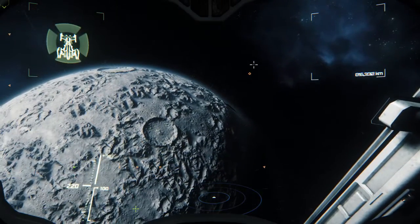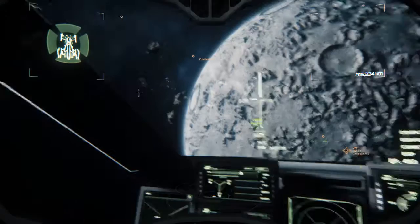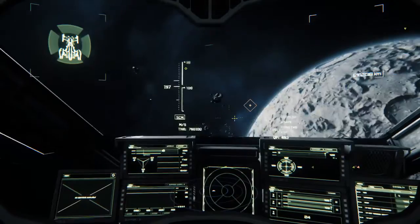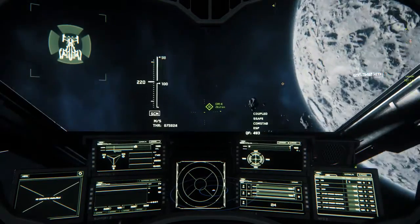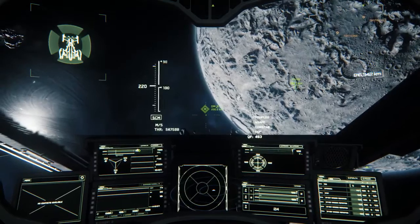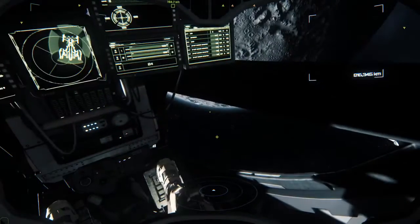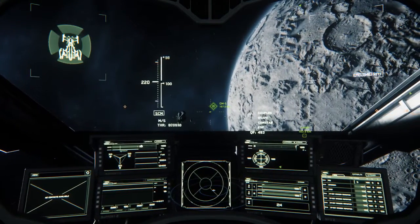Where we're going is Levski, that section labeled right there. We have to warp around the planet — OM5 should be around the other side. These are OM points — orbital markers — and they only show up if you have the planet selected as your destination. They're very useful because they let you jump around the planet without taking long flights. We're going to OM5, which is the closest point to Levski. All of these arrows on my screen are showing me the different locations I can go to.